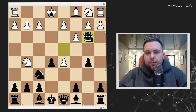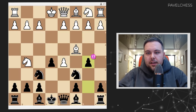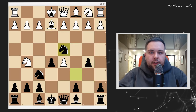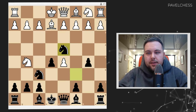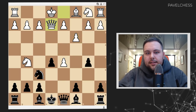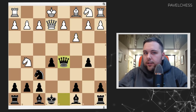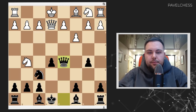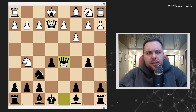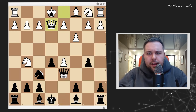Pretty much the same would apply if on move 6 white prefers to play bishop e2. We can still go knight d4. Our knight is very, very powerful here. And in case of c3, I can take, take, and take on d5 — again totally okay for black, no worries about the position. But what is the strongest for white, or is this position just so good for black?